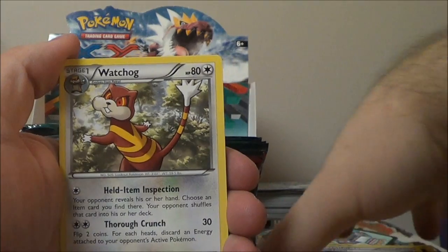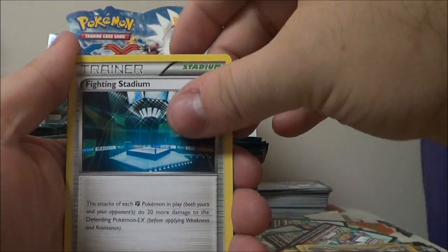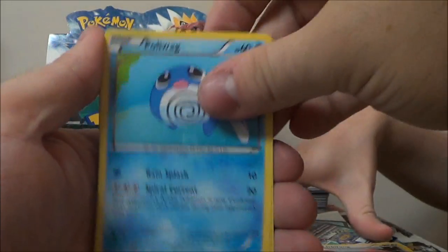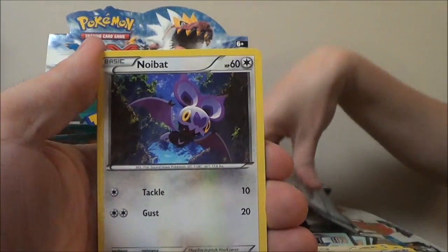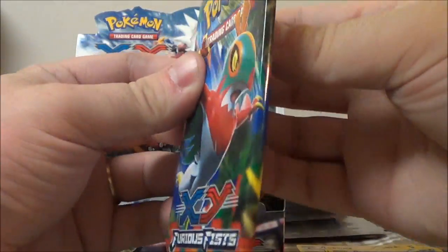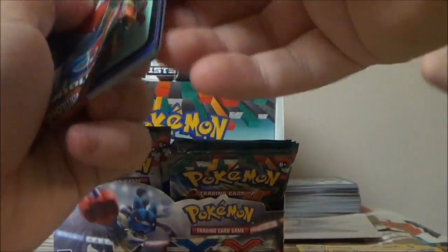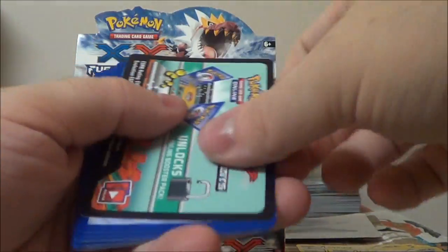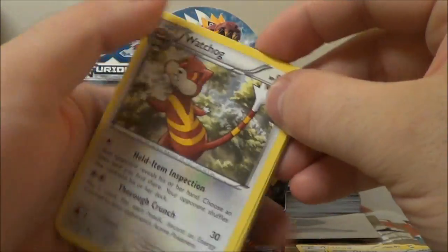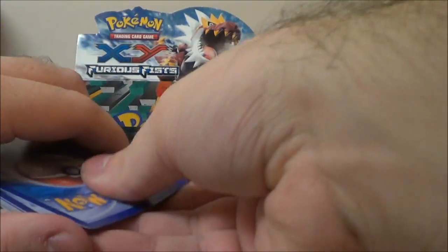Sail Fossil — I wonder why it's called Sail — Watchog, Fighting Stadium, Makuhita, Lickitung, Poliwag, Slakoth, Noibat, Reverse Gothita, and Hypno. Just pulling out random packs — they were hard to open before and now they just shred.